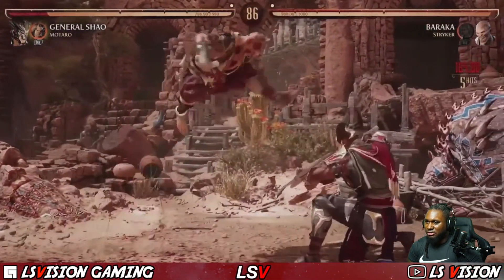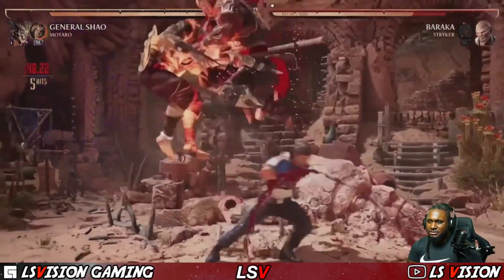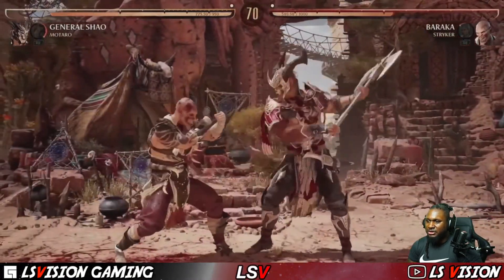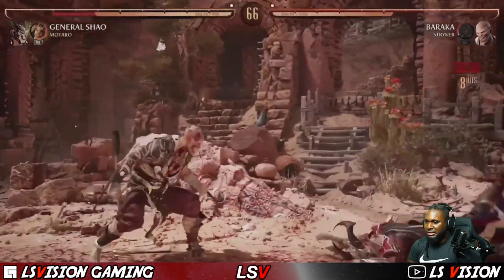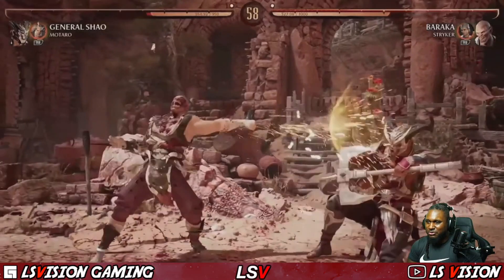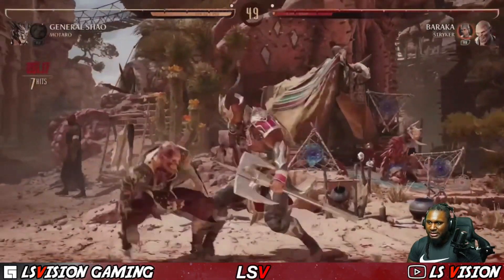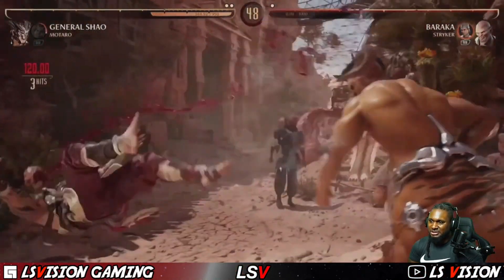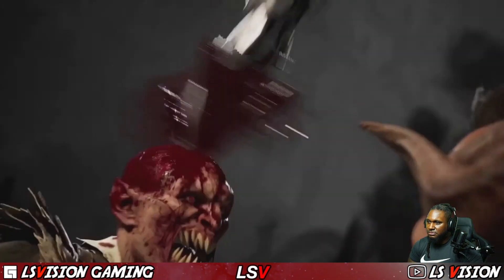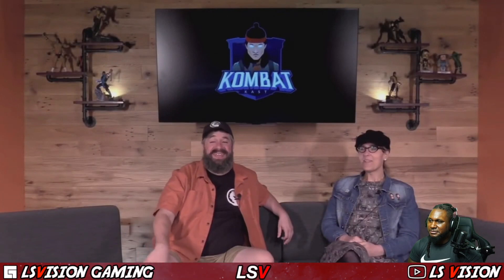Baraka looks solid too, but it might actually be better to not use your axe as much — have axless Shao be the main way you fight if they're a faster character. Projectile reflection is big. I think he only spent the bar for the ex pop-up skin, and one thing — if you use the low version you only get one projectile as Motaro, but you get three if you do the mid one. That overhead starter looks pretty slow but it's got three hits and you can be plus on block with it. Let's do the fatality — cameo fatality. This looks dangerous for Baraka. Look how big Motaro is, bro. That's melted — what a bummer for Baraka.